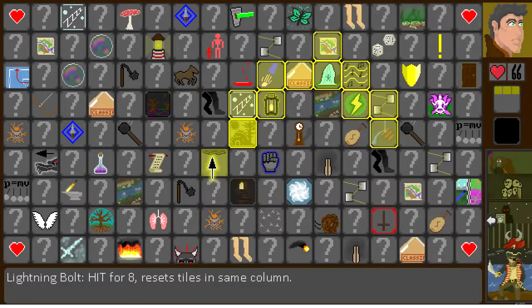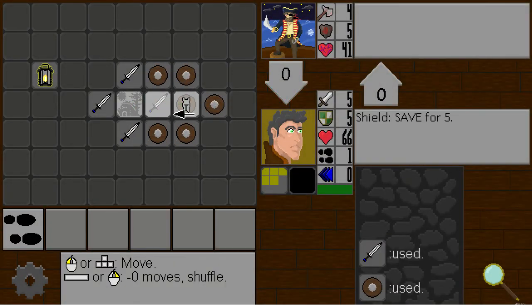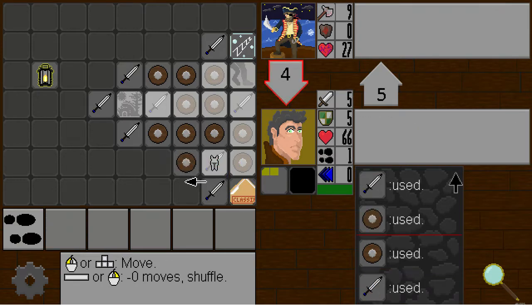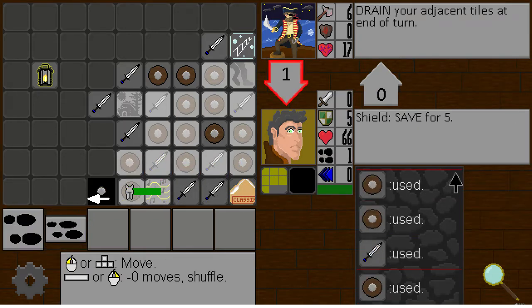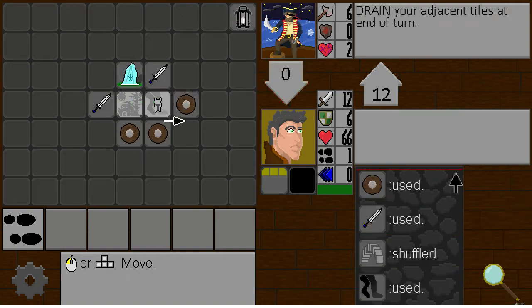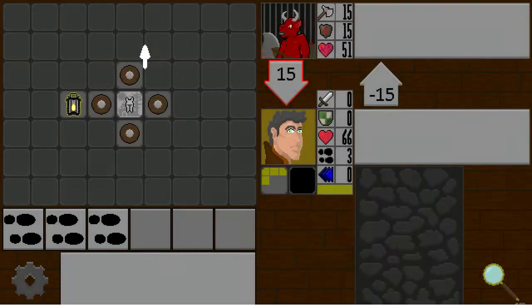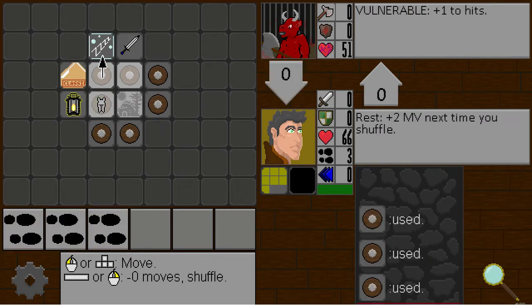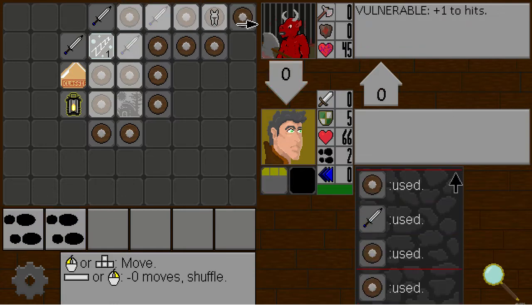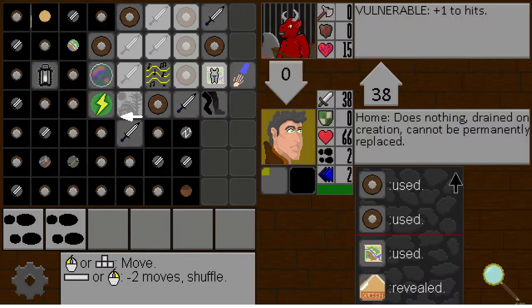This is gonna be a speed run for sure — there's also a lot of reflectors, we might have triple triples. Didn't get the full value out of decadent there but it was fine. We will not need the swords — we're definitely just doing swords. Let's reveal these. We hit it for a ton — did we have decadent up?